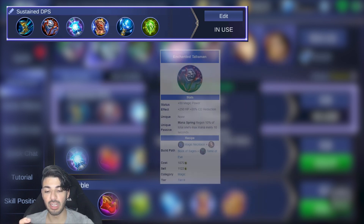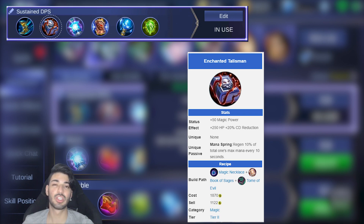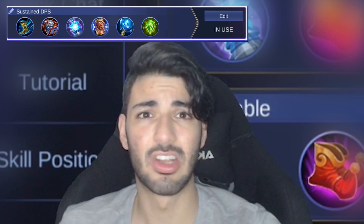Moving on to Enchanted Talisman. You need a little bit of HP, but mostly we're doing this because of the cooldown reduction and also the passive — the mana regeneration. You're gonna be spamming a lot of your skills and you're gonna need that mana. Your passive gives you HP regen, so that's amazing, but you don't have mana regen, so you need this to basically allow you to stay in lane as long as possible.